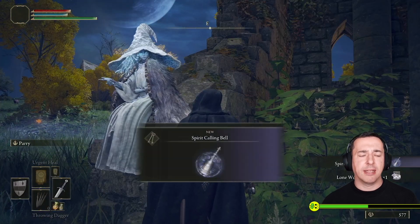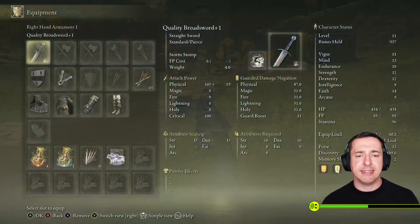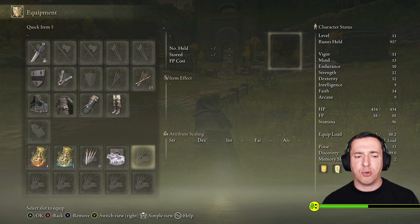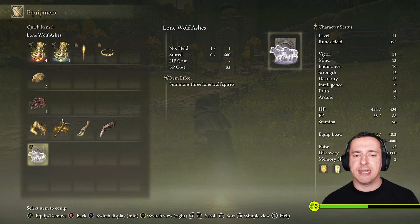Once you've done that, bring up your equipment screen and go to equipment. You need to assign the spirit ashes to one of the slots down here so you have quick access to it. I'll show you — if I select that one, there they are. This will summon three lone wolf spirits; these are the lone wolf ashes, which is what Ranni gives you.